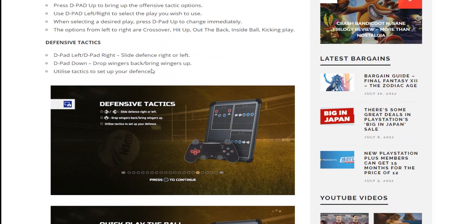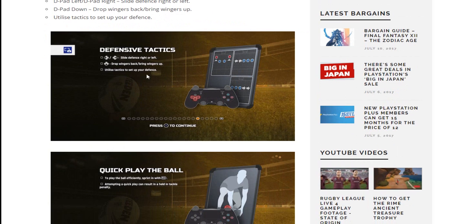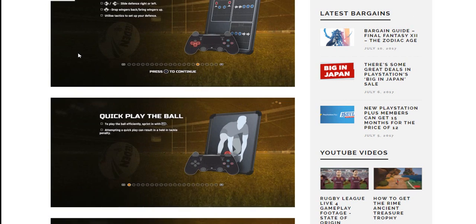Defensive tactics: D-pad left or right for side defense, left or right — pretty basic. D-pad down to drop, bring wingers back or bring wingers up. Pretty standard right there, nothing too new.